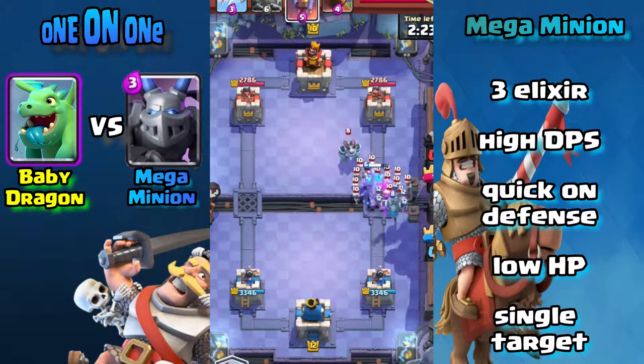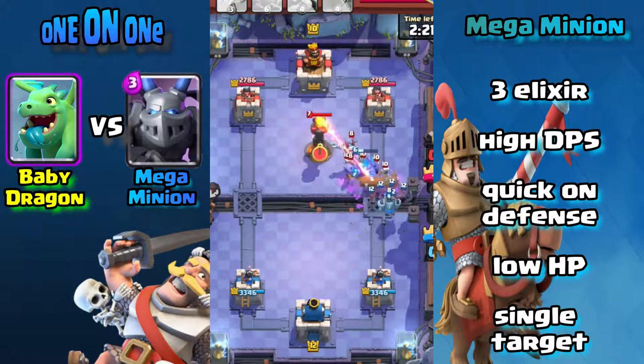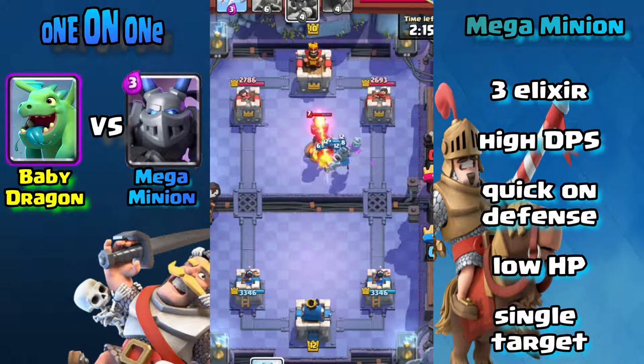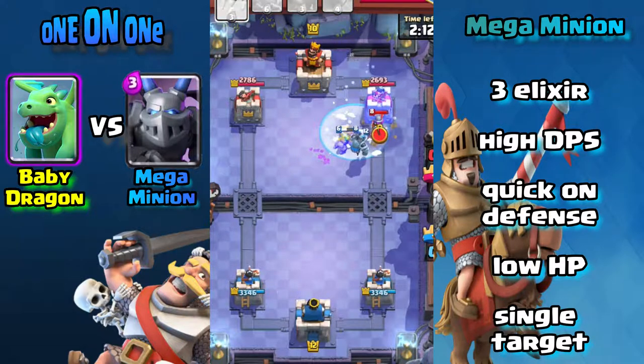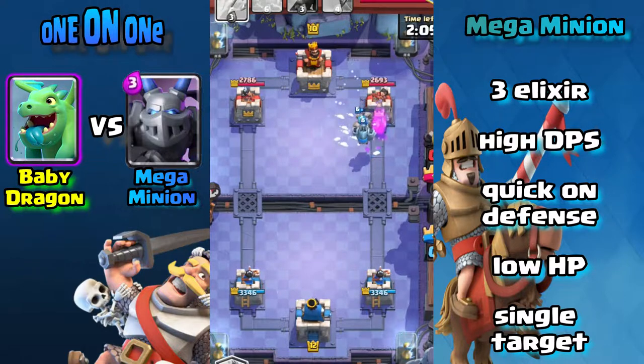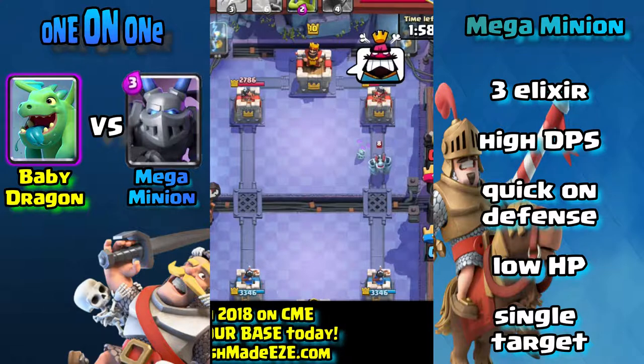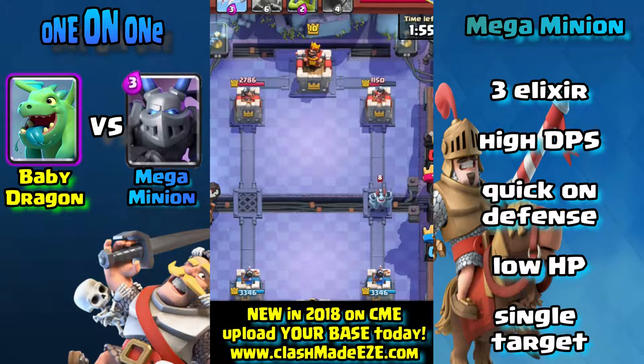With Baby Dragon you can put it in and it holds its own for a few seconds while you get the next troop in to help out. Mega Minion is not like that — enemies can plow right through it at times. You have to be really careful how you use it. Both Baby Dragon and Mega Minion are good support cards. As for taking out a tower, I believe Mega Minion can do that easier — in the last 20 battles I've probably taken out four or five towers with Mega Minion via a well-placed freeze.